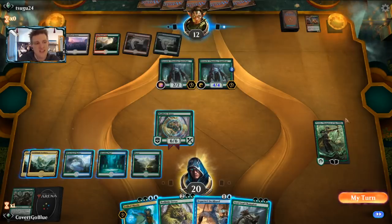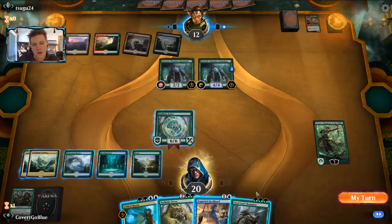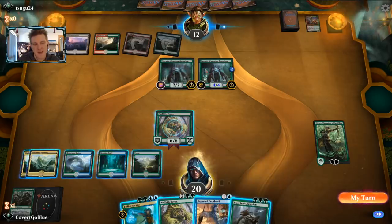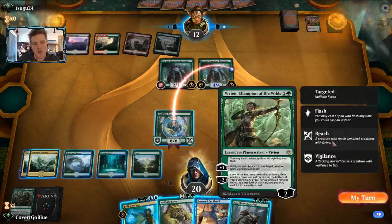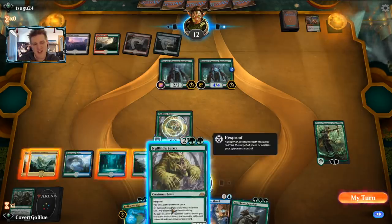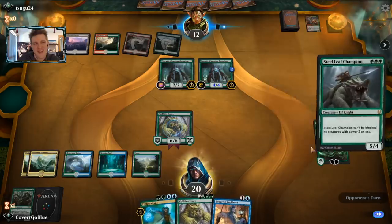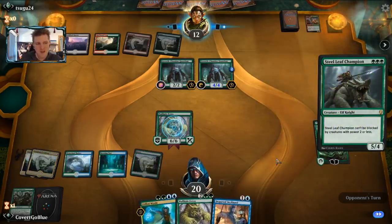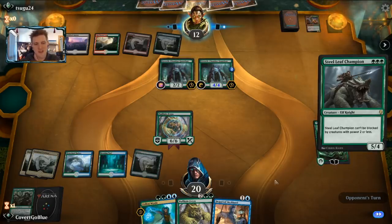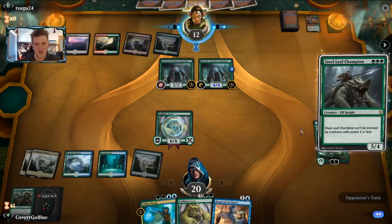The opponent didn't make a land drop and looks constrained on mana, but we know they have plenty of spells. One isn't a Shock or they would have shocked the Vivian last turn. Under those conditions, should we play out Deckhand and Steel Leaf Champion to pressure? I don't like two Nullhide Feroxes in case I draw another Vivian and have to pay seven for it. So let's go with the mana-efficient play - two creatures. The opponent seems to be sitting on a Lightning Strike, but they'll still have to deal with our very aggressive board.